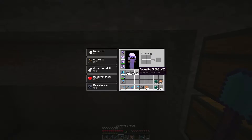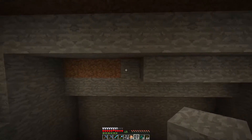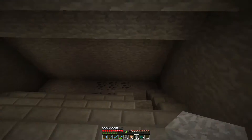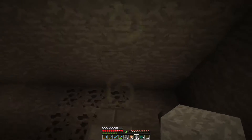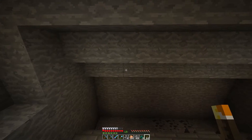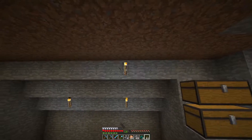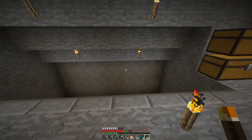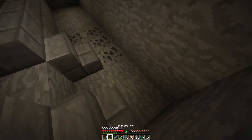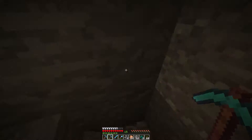That should be fine. I want to throw some lighting in here — let's see, two in or three in — okay, that'll get it well lit. Let's take it down one more block and then we can make this our work floor.